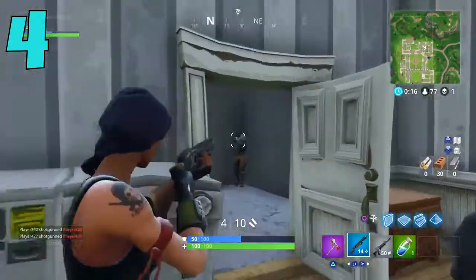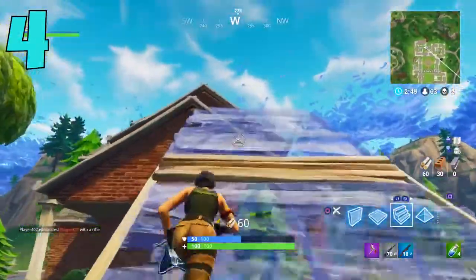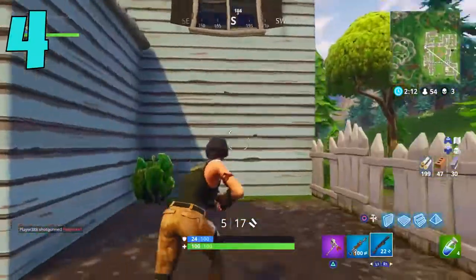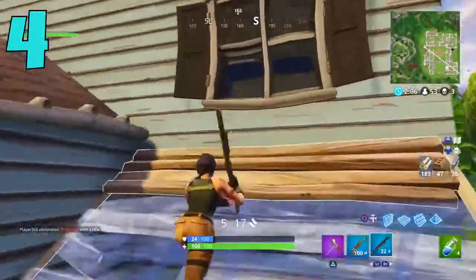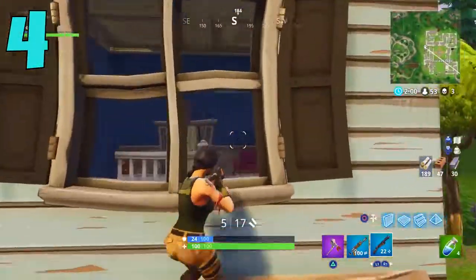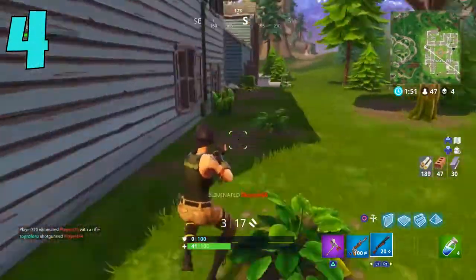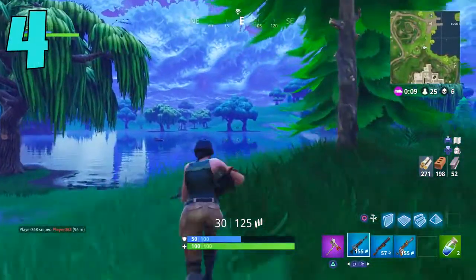When you're by yourself, loot however you want. But when there's somebody else at that same house, the best thing to do is always go in through the ground floor. The ground floor and second floor of the house will contain shotguns. Sometimes you'll find shotguns in the attic, but it's mainly just chests. If the other guy gets a gold SCAR and you have a green pump, there's a huge chance you'll lose that fight. Going through the ground floor is always the best option so you can get that shotgun as soon as possible.